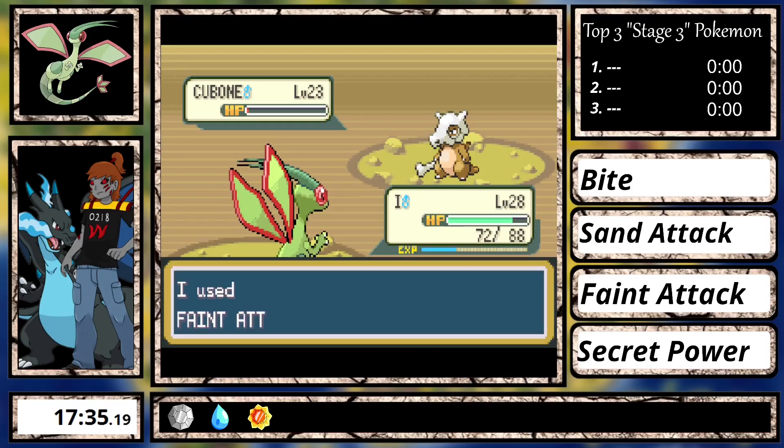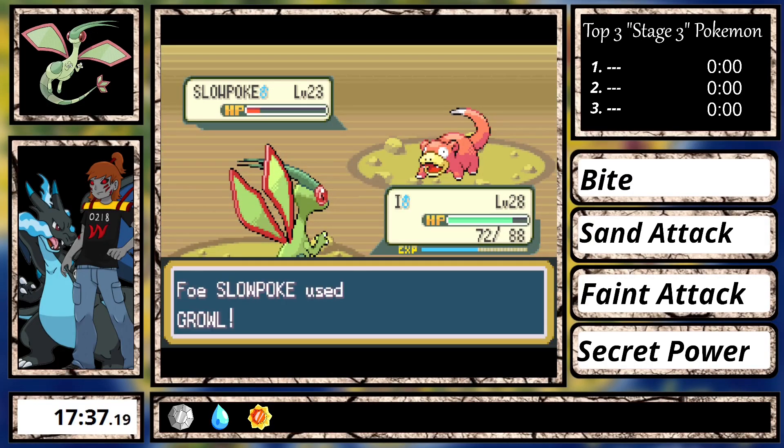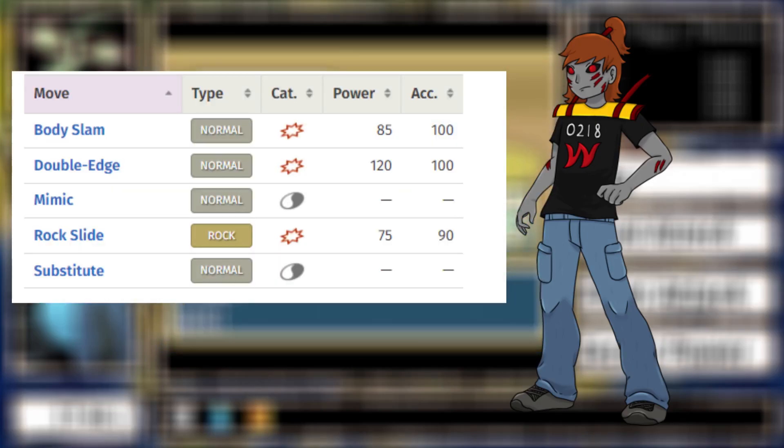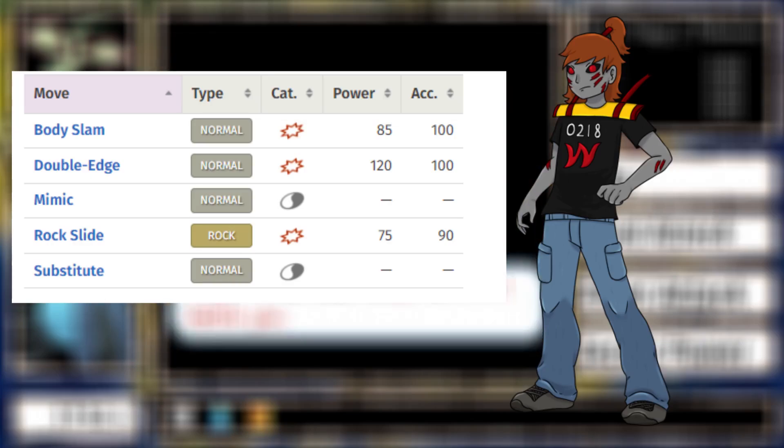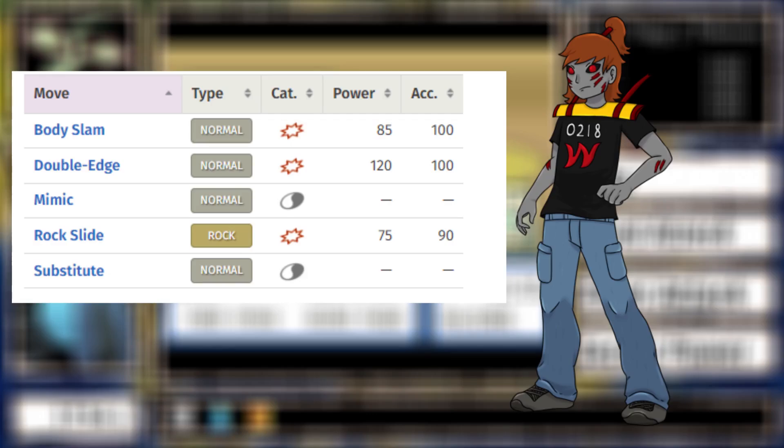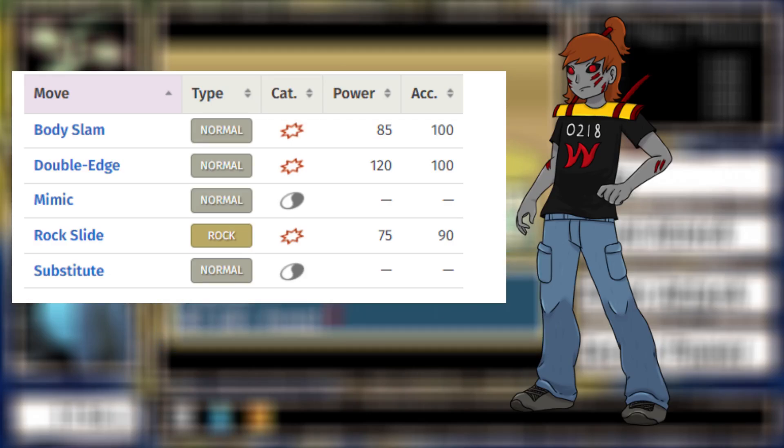In Rock Tunnel everything is easy to take down with Feint Attack or Bite. This section of the video is usually pretty boring — I could mention that Flygon could learn Rock Slide in here via Move Tutor, but I couldn't really think of a use for it since Secret Power is better and more accurate. If Flygon were a Rock type and could get STAB from it, I probably would have gotten it.